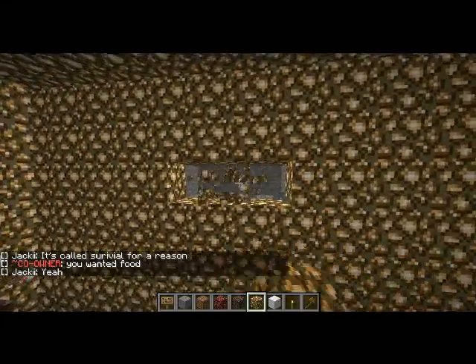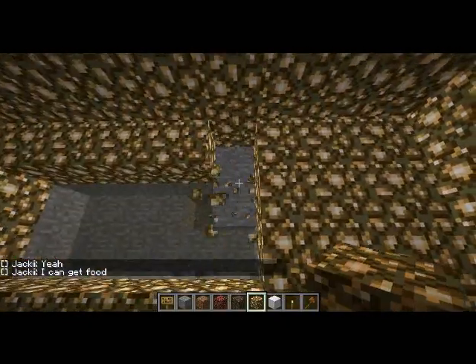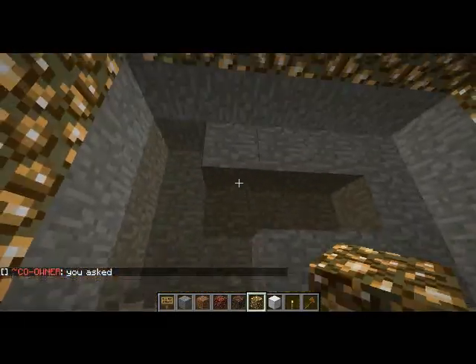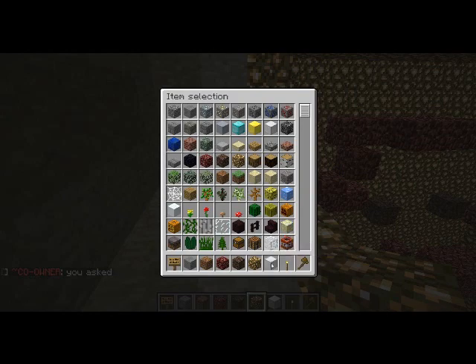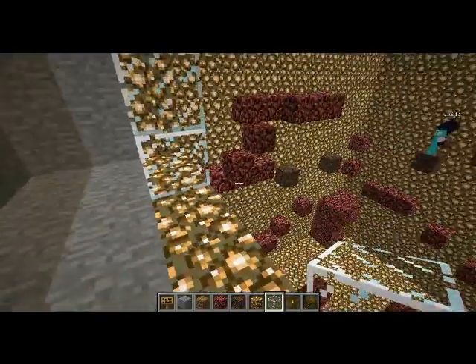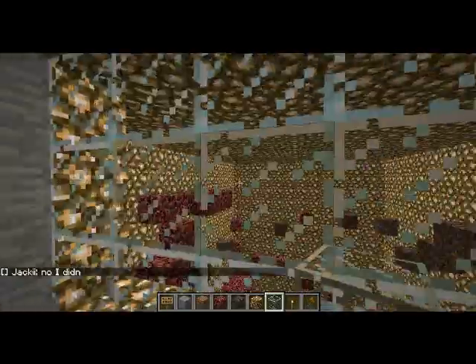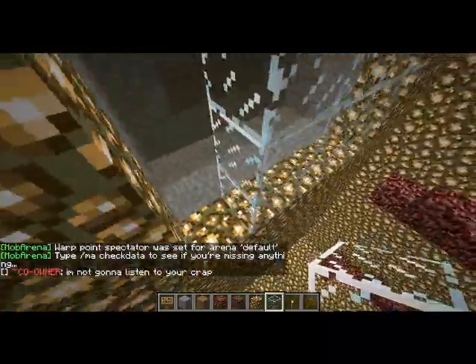For spectator I will do a little room up here where you can watch other players fighting. And if you want to get out of the mob arena you just type in 'ma leave', that is all you have to do. So if we do 'ma set warp spectator' — ok there we go, and then that is pretty much done.